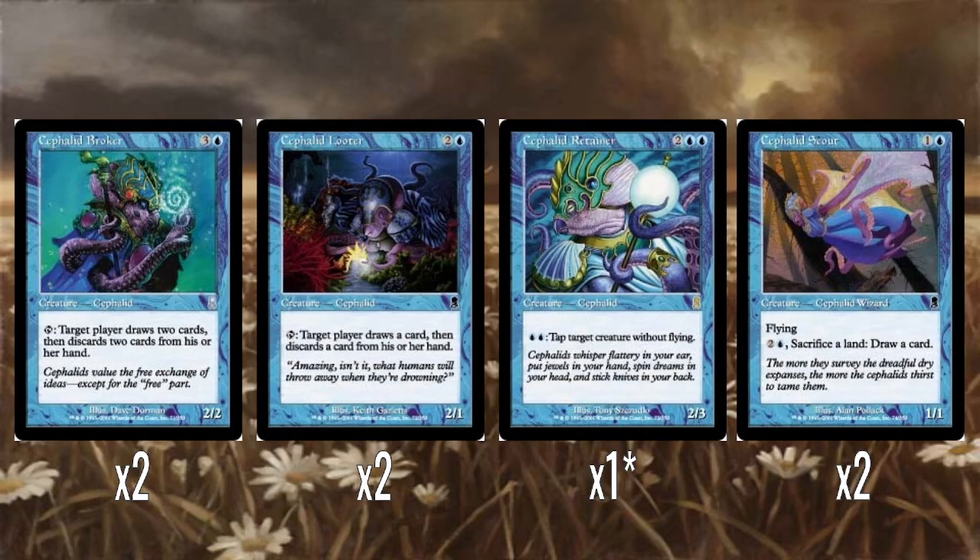So we have two Cephalid Brokers — four mana for a 2/2. It taps, target player draws two cards then discards two cards. That is pretty good — double looting. It really helps you draw two and dump two, which lets you hit Threshold faster. I personally always used these in a blue-black discard deck with stuff like Megrim or Liliana's Caress, because a problem with the discard deck is when your opponent runs out of cards in hand to discard — whereas with this you could always draw two and then they would discard two, triggering all the effects. That's why I always used to like Cephalid Broker, though not necessarily for the intent it was designed for.